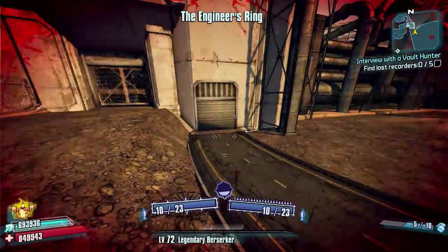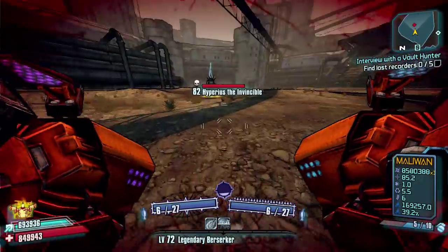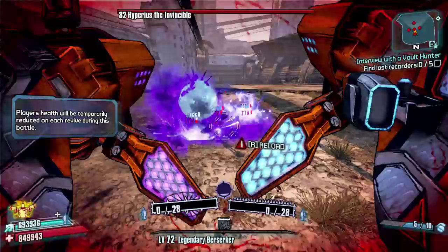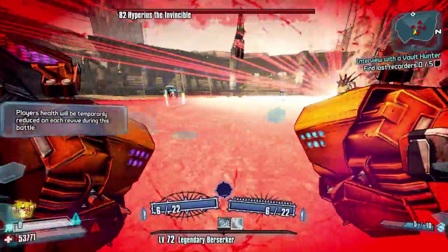Here we are, straight back into Hyperius's arena with the gate locked. And like I said, if you're playing with a party the fight's still going on — you can get yourself straight back into the fight without having to wait for everyone to die and start again.